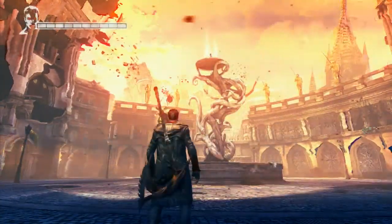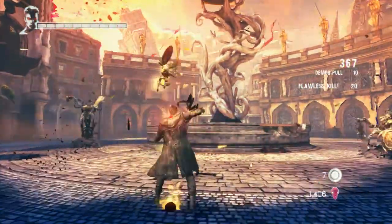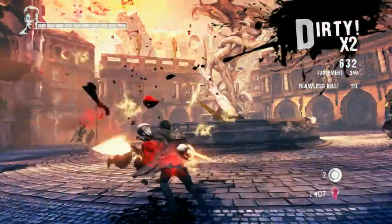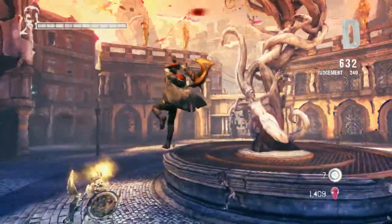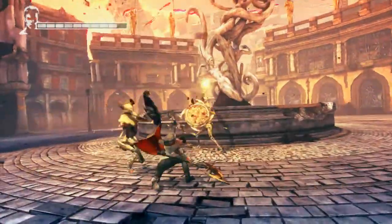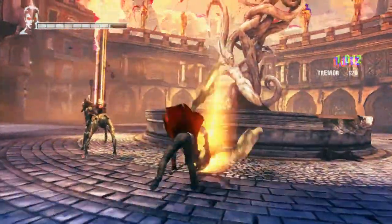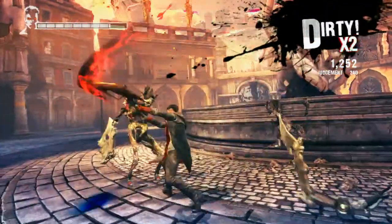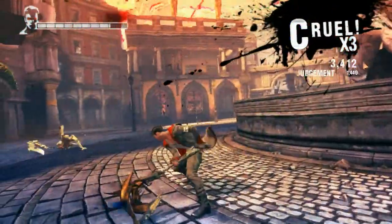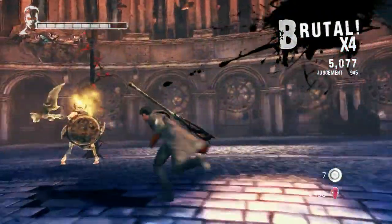If you already have Angel Boost, all you have to do is take out these initial guys and wipe them out. Now that you have Angel Boost ahead of time, once we kill these initial guys, we're just going to be able to run straight to the end of the mission.